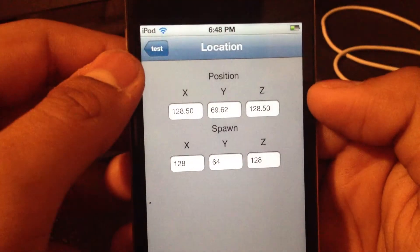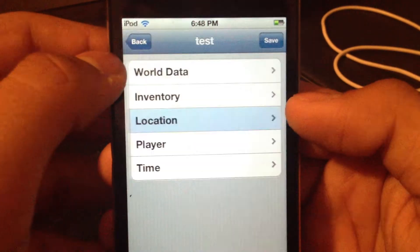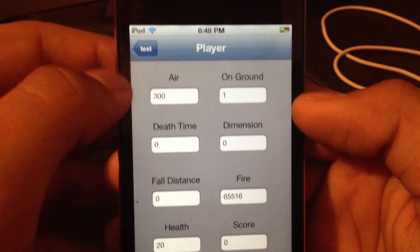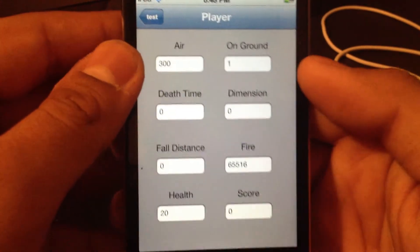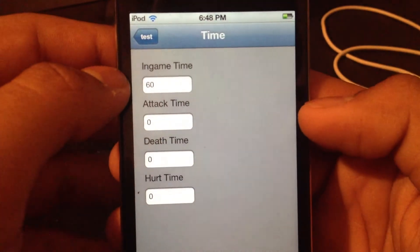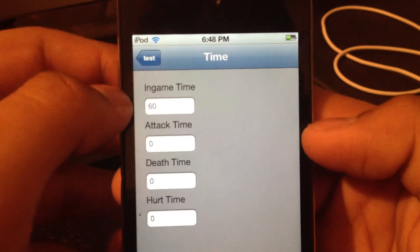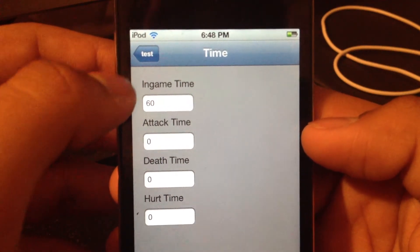In the other sections, there's your location right there, your player stats, and then the time that you have played — your in-game time, attack time, death time, and hurt time.